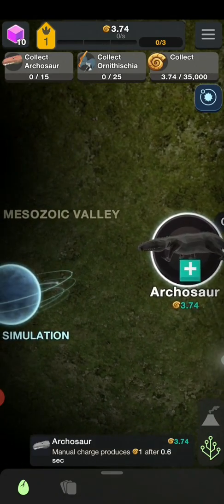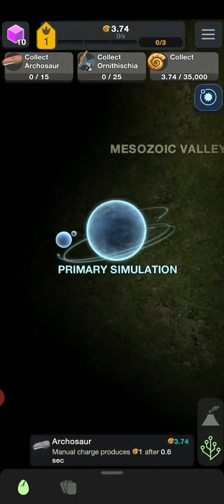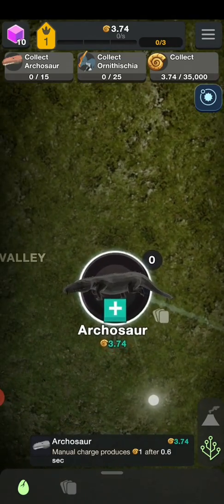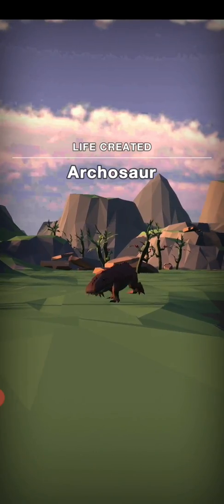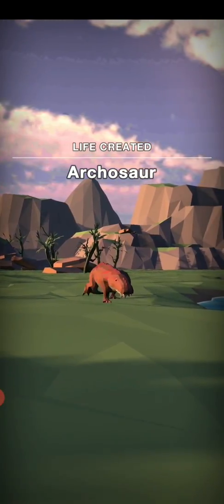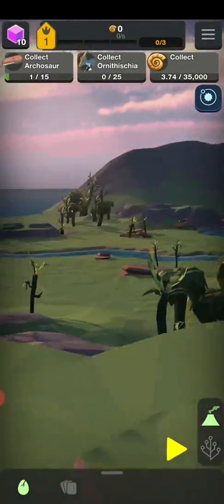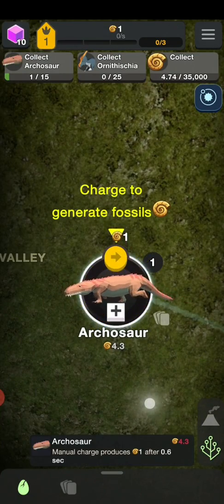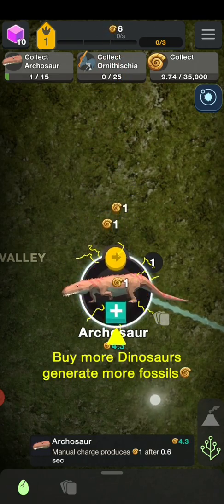And now in the Mesozoic Valley where I can get myself some dinosaurs — starting off is the Aquasaur. Wait, it's basically just like a giant lizard. This is the creature to generate the earliest stars of this simulation.